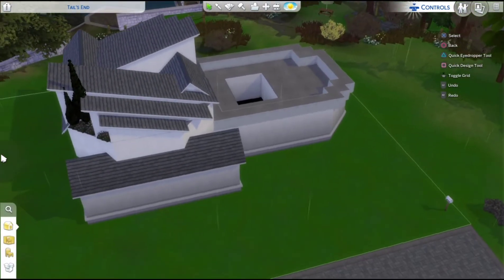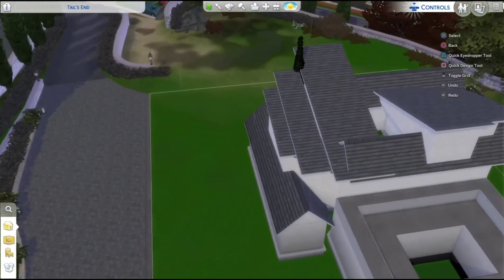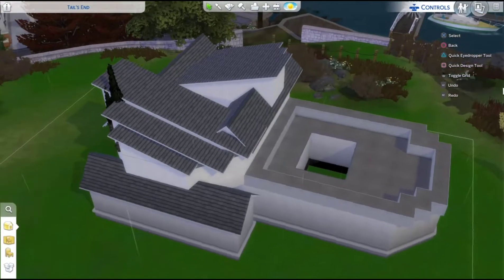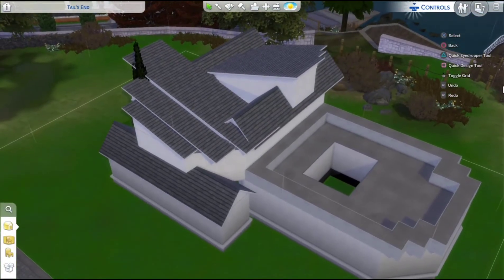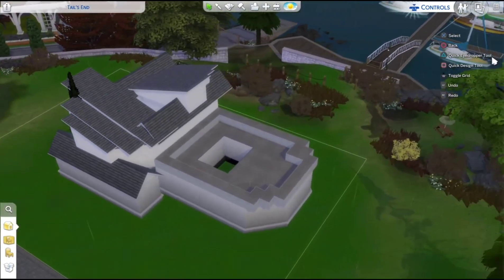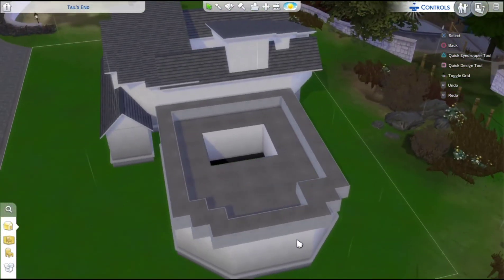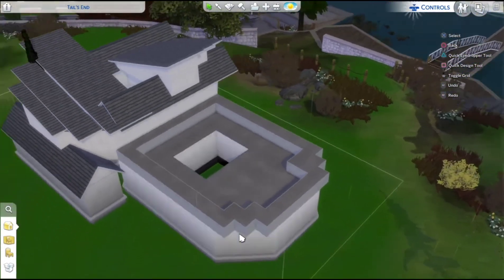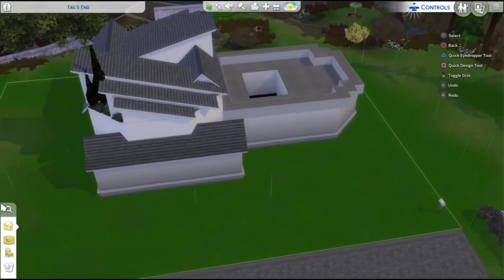I literally cannot do this — I just don't get it. Let me know in the comments if you like this. I spent hours on it — I've literally been on this for like an hour trying to do the roof, it's so hard. I used a platform here because I just couldn't do a roof for this shape, but it's really hard. I'm gonna change the color of the platform and stuff.